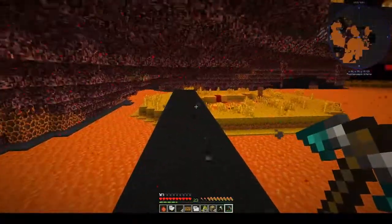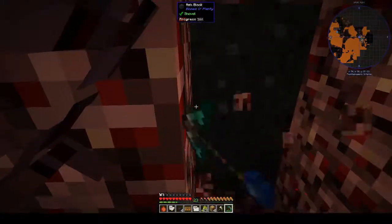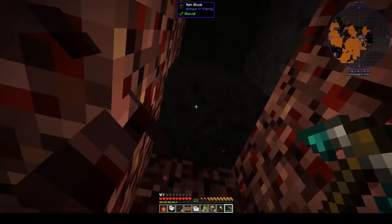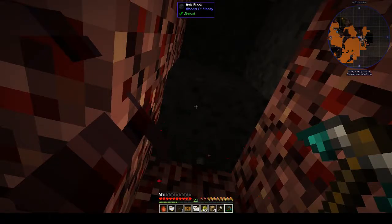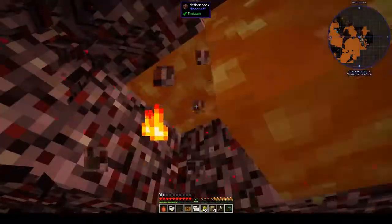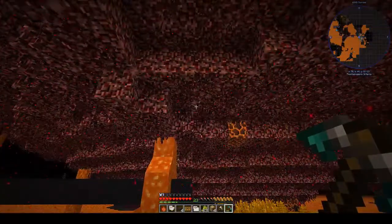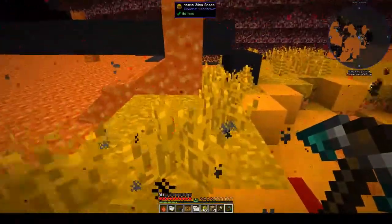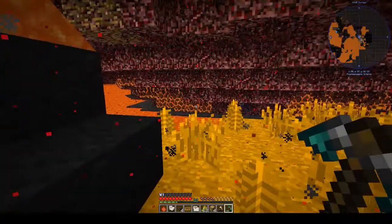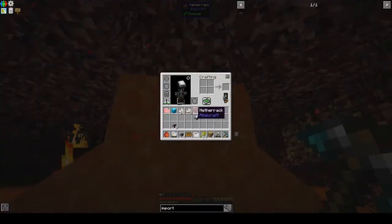Oh yes, because I needed the magma slime — that's what it was. Oh, ash blocks — you can use these instead of coal, I think, if I remember correctly. Oh crap — okay, that's why you don't mine upwards in the nether. We have some netherrack.